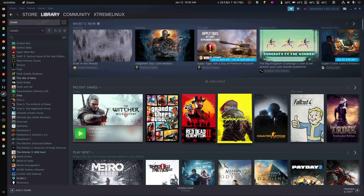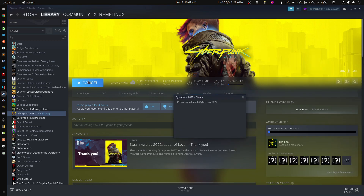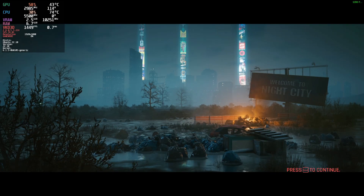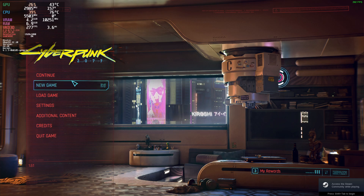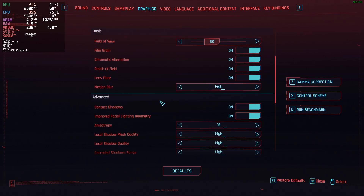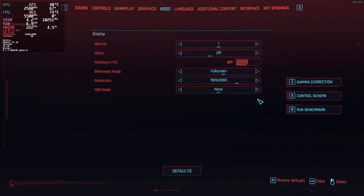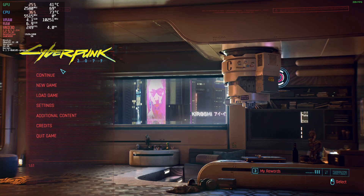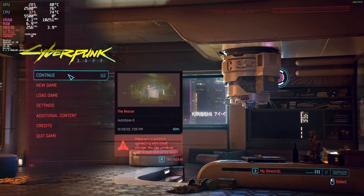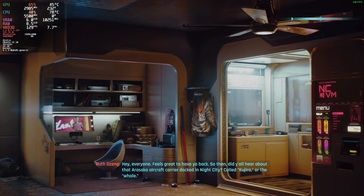Cyberpunk. Cyberpunk had 99 as the average before. Again, it's the same settings as last time — quality instead of performance, no ray tracing because it crashes. V-sync disabled and everything else is the same as the last time we tested. This is the area we always test. Let's see those 99 average.